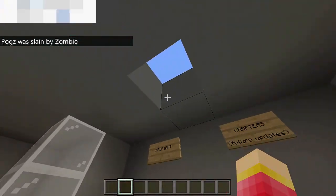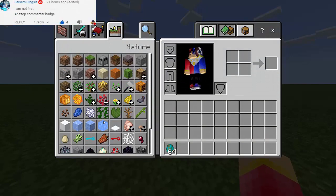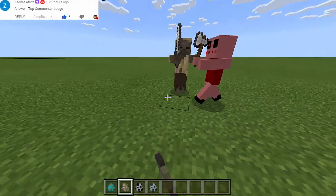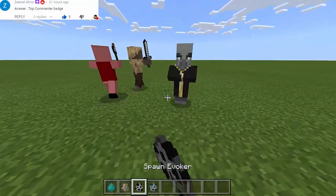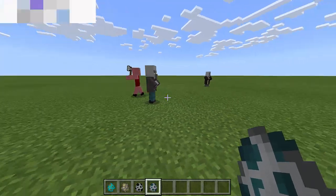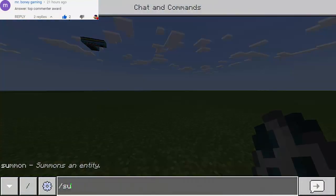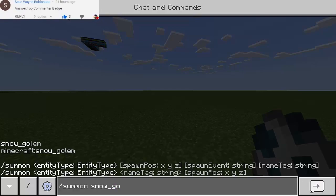Let's see if this mob will attack other hostile mobs. Let's try a husk — it's not attacking the husk, of course it's a zombie. The evoker and the vindicator too — obviously it's not attacking hostile mobs. So how about friendly mobs? Let's try a snow golem versus Piggy.